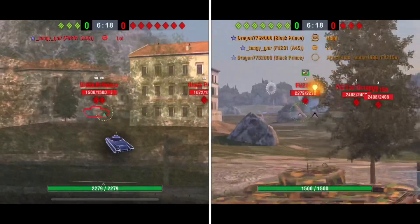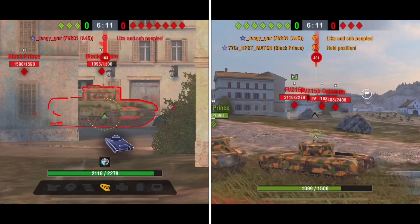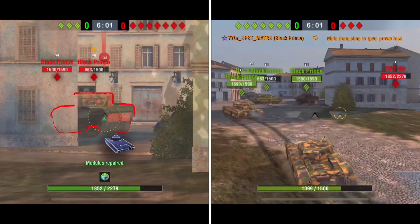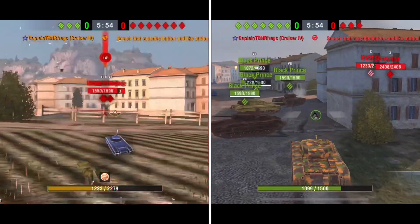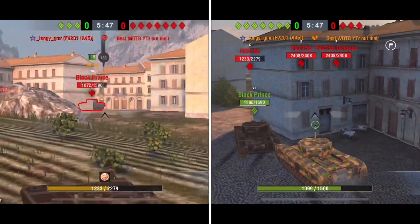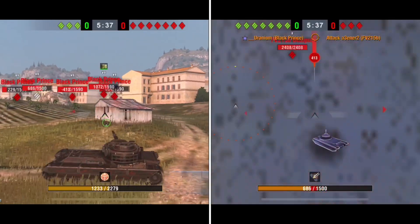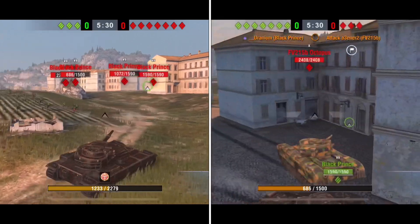That shot on the move just did not quite work out. I'm doing some side-scraping and thinking I'm fairly protected, but then I start getting pinned. This is not supposed to be happening - I'm in a very bad spot. I don't want to get into a DPM war, so I try backing up. They're starting to flank us. The gun depression on the FV215b can be good, but I'm really struggling with it on this slope.